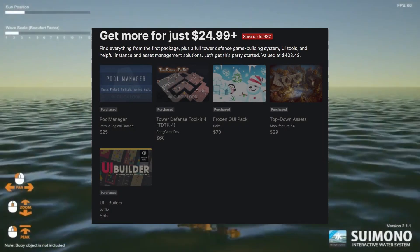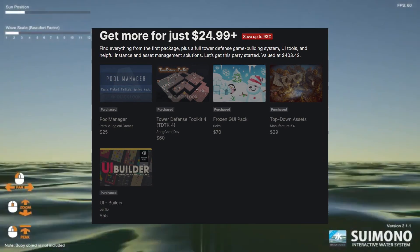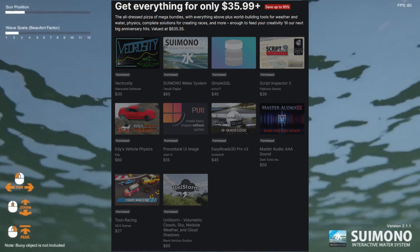With 22 euros or more you'll get the Pool Manager, Tower Defense Toolkit, Frozen GUI Pack, Top Down Assets, and UI Builder.